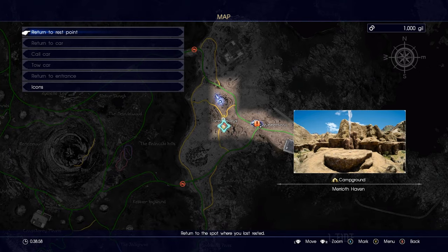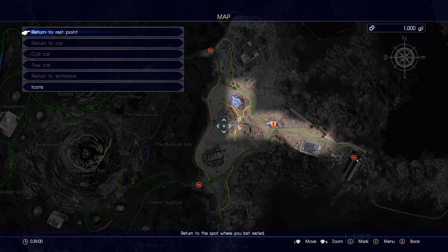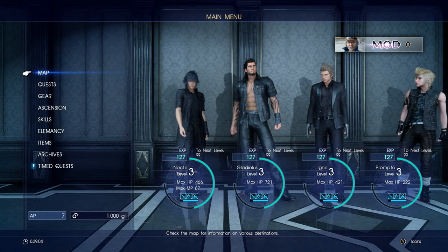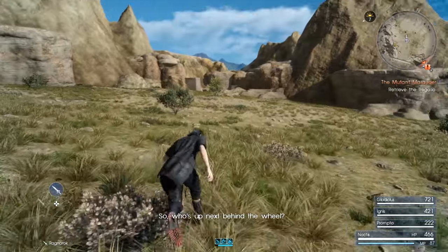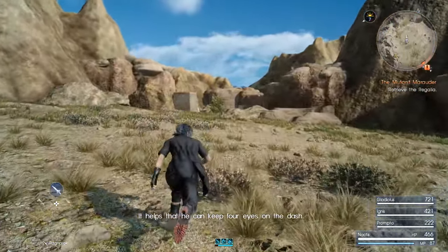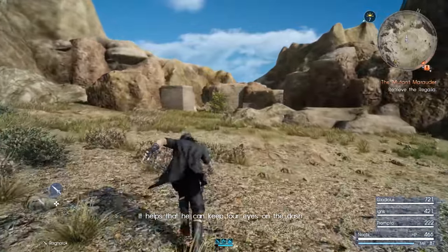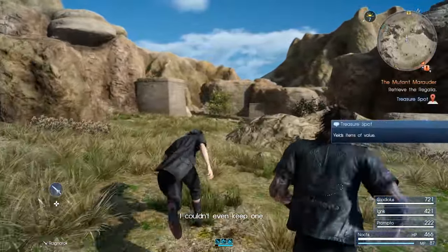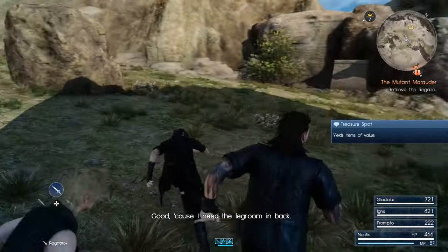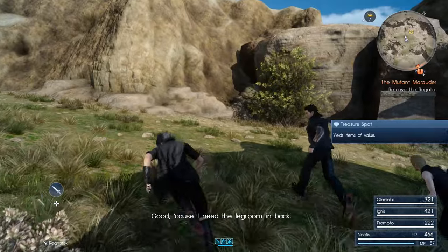What the fuck is this? Oh, okay — I think that's to rest. I want to check over here. Who's up next behind the wheel? Ignis should take it and never let go — it helps that he can keep four eyes on the dash. I couldn't even keep one. Help me in the driver's seat. Because I need the leg room in back.